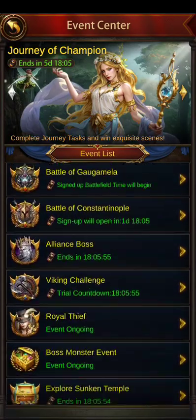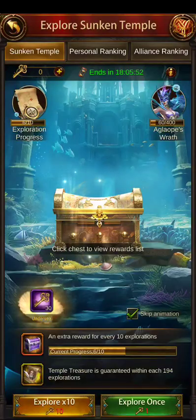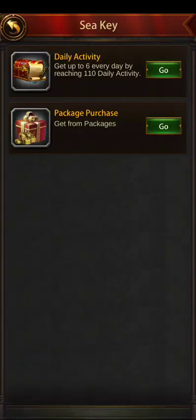They come once an event for two days through this Explorer Sunken Temple. Essentially you need to use 400 keys server-wide — use 400 keys and you will activate them for one hour. You can buy packages or you can get six keys for 110 daily activity. Pretty much everybody does 110 activity, pops all six of their keys, and we activate them. We can generally get it twice — once on the first day and once on the second day.